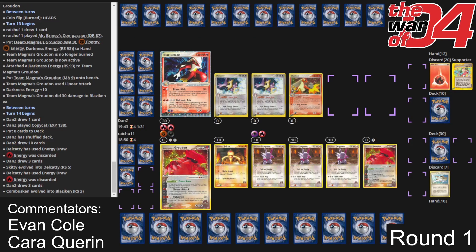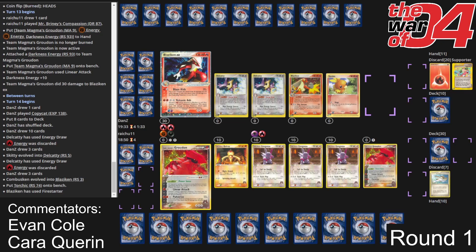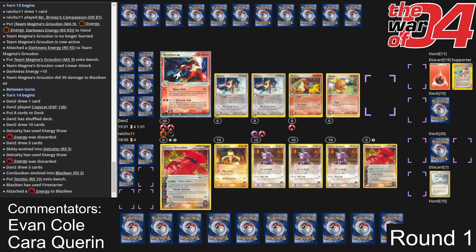These Blaziken EXs — 150 HP is ridiculous, and most Blaziken lists today are playing one copy of Pokemon Nurse. If that's what Dan decided to bring to this tournament, this Blaziken EX could do a lot of work — and he's probably going to need it right now. Down three prizes to six with two Groudons, one of them powered up and ready to attack. It's still looking tough, but this Blaziken EX might bring us over. He's stabilized at least — he's got a couple of Delcatty, a Blaziken, a Blaziken EX, and a lot of cards in hand.